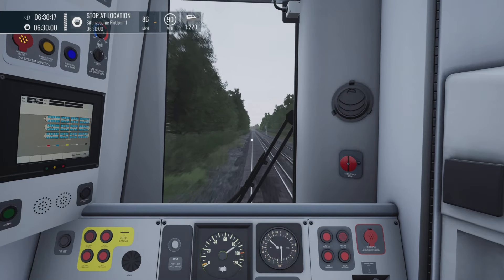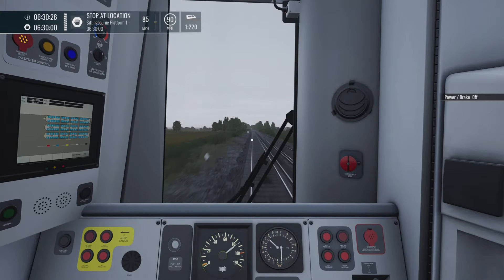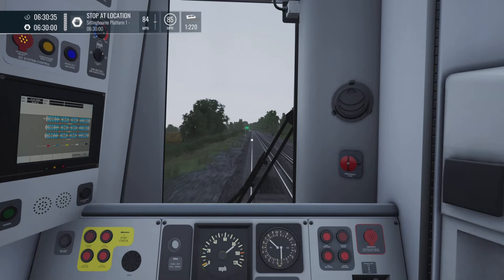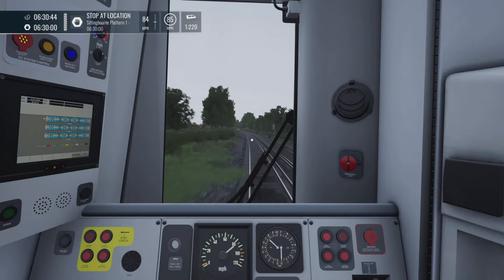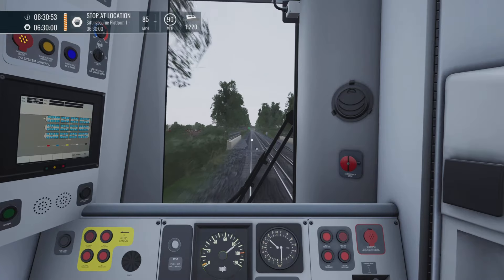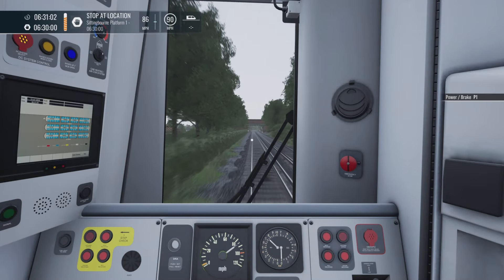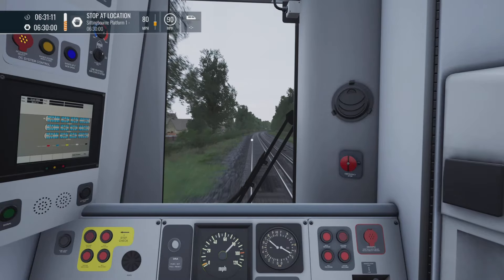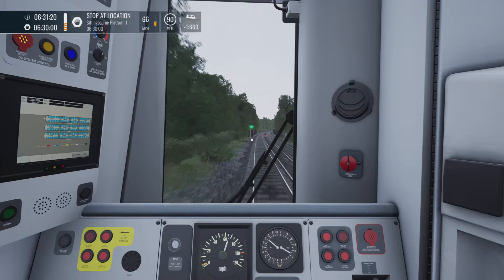The solution to this problem involves two main things to think about as you approach a station. One: your braking point — the location along the line where you actually make a brake application for the upcoming station. Two: your entry speed — the speed you're travelling at when you enter the platform. In this example we're approaching Sittingbourne station on the Southeastern High Speed route in a 12-carriage train heading towards London. The stopping position for 12-carriage trains is right at the far end of the platform. The braking point is the brown overbridge not far beyond where the speed limit momentarily drops to 85 then back up to 90. I make a Brake Step 2 application at that overbridge.